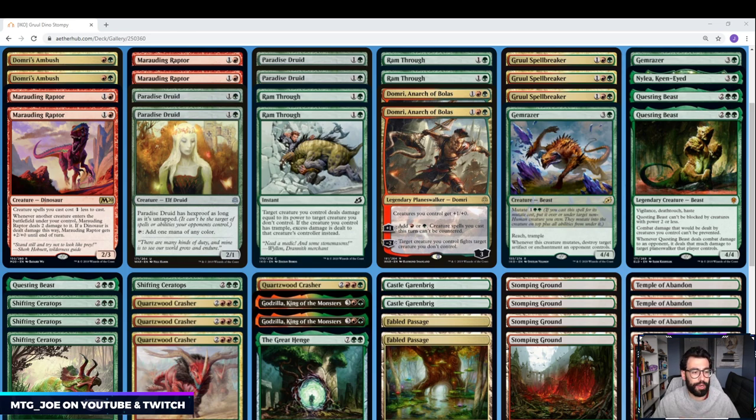It's kind of a different take on Gruul. You're probably used to at this point the Embercleave style builds, or if you're familiar with Historic, the best deck in Historic — Gruul — the one that got me to Mythic in five days. That deck is ridiculous with Burning Tree Emissary; it feels like cheating some turns. But this is a slightly different take, so I'll walk you through it.